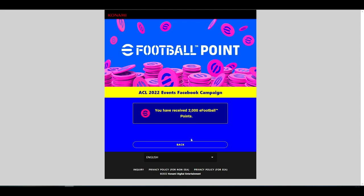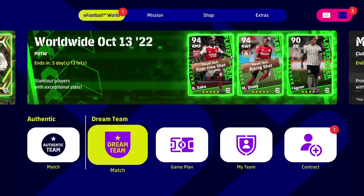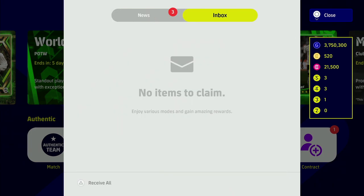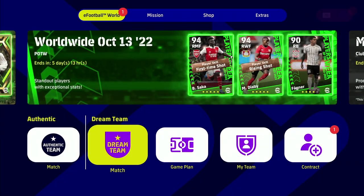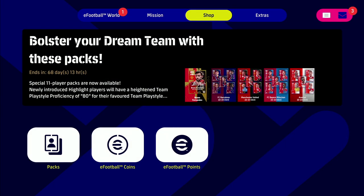You press login — you can also log in using a one-time password. You click on that and it says you have received 2000 eFootball points. Click back and it brings you back to the page. When we go back to the actual game, you will see that we have 21,500 points — straight away we've got that 2000 extra.